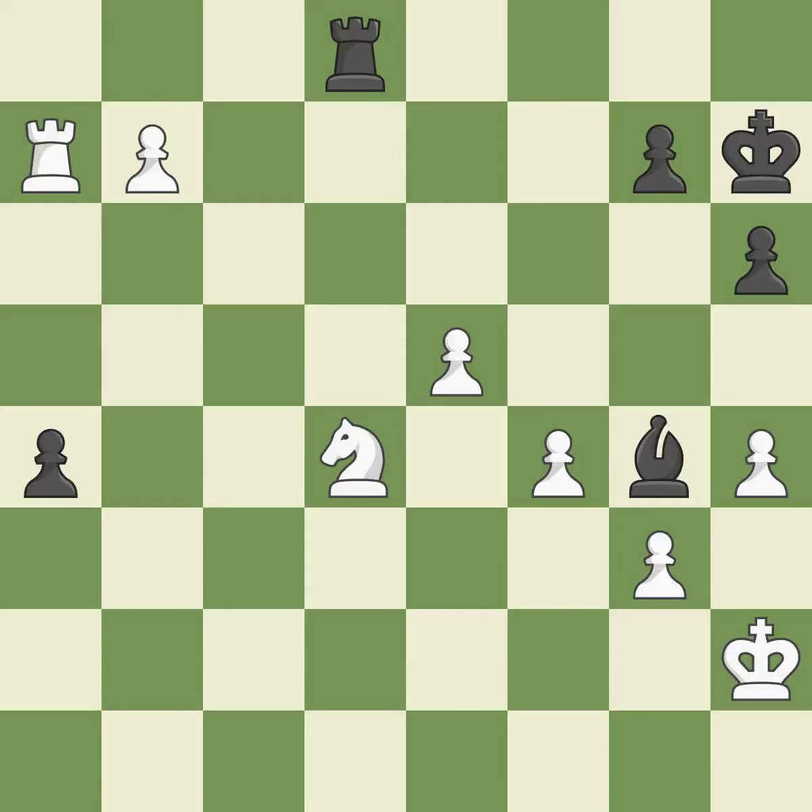Giveaway — one player was winning but then gave it away. White really outplayed black in that one. The opening was balanced and the middle game battle was fairly even.